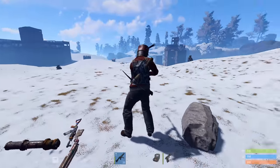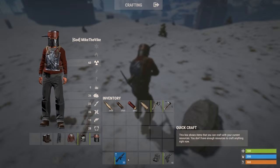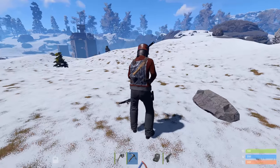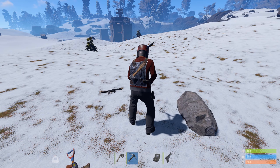Now one thing I thought is cool is this includes tools as well. You can see I have a pickaxe on my back currently. It even shows a hatchet if that's all you have. So you really know exactly what the person has, tools and weapons alike.